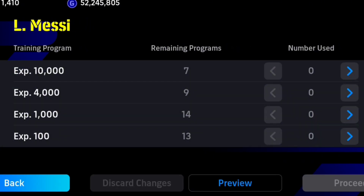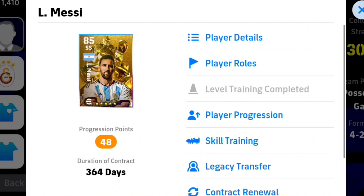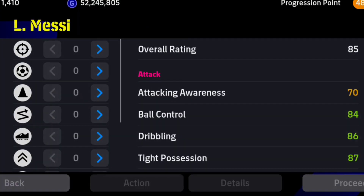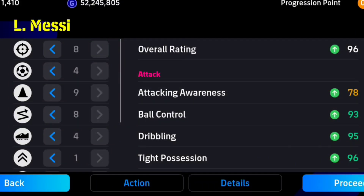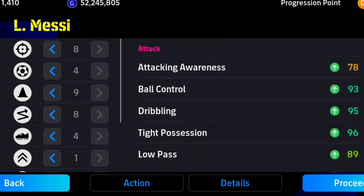Almost there — let's use one 4,000 again and then one 1,000. Alright, let's completely train him. Let's see what the overall rating will be when we distribute the progression points. I'll just go to allocate — he will give him 96, that means he can get up to 99. Alright let's see the stats.